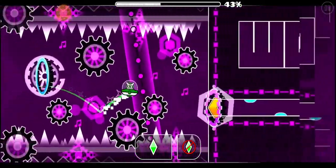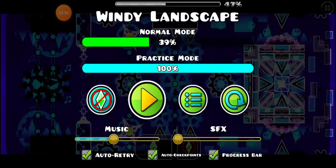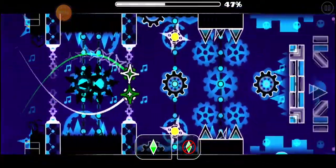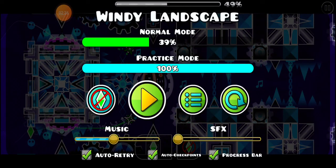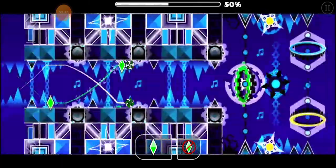All right, this dual part is not as hard as some people make it out to be. Some people think the drop is the hardest part of the level, but I personally think the first 45% of the level is the hardest. This dual part is actually very simple. Once you go into it like this, you press the yellow orbs late. Then once you get to this ball part, you press it one, two, three, four, five times in succession at about the same rate as your first tap.